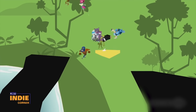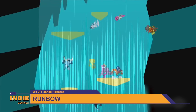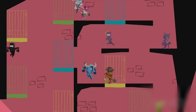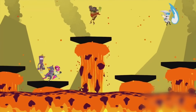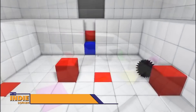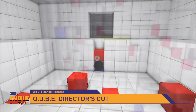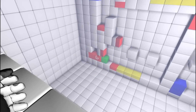We also saw the release of the long awaited Runbow on the Wii U. This 9-player local multiplayer title has you frantically racing for the trophy while colored platforms pop in and out with the background. We also got Cube Director's Cut, which was finally released. This physics platformer puts you in a first-person view with special gloves that let you manipulate cubes in your environment.